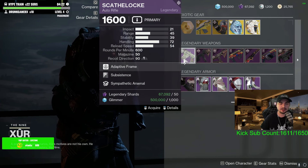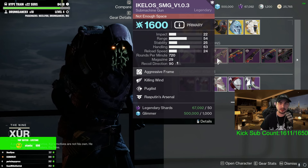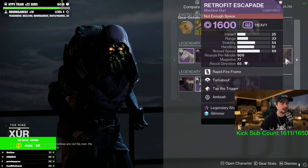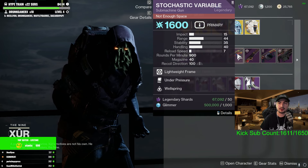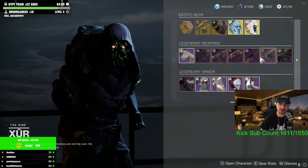For legendary weapons, we have the Scathlock Auto Rifle. Once again, Kalos Mini Tool, as well as the Aikylus SMG and Retrofit, with the Arc SMG Under Pressure Wellspring, Nisrax Whisper, as well as Memory and Turdic.